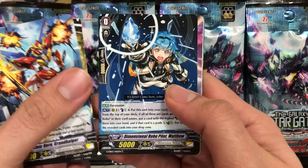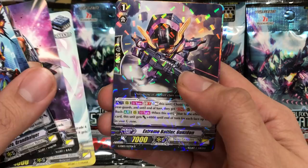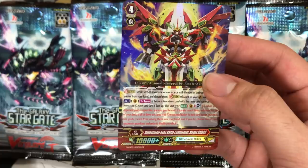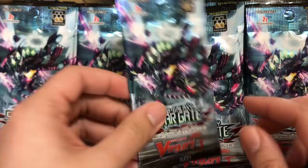Last pack from the first entry: Grand Biger, Grand Gunner, Dimensional Robo Pilot Matthew, Wild Child of Many Worlds Interpretation — now that's an interesting name — Dimensional Robo Die Draft, Extreme Battler Gunzodon, and Dimensional Robo Battle Commander Magna Die Bird. This is the stride for Dimensional Robos. It looks like they stuck most of the triple rares as grade threes for support, and left most of the strides as double rare, which I think is pretty good.